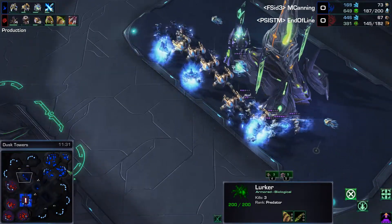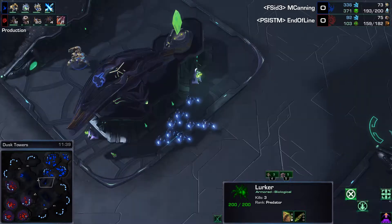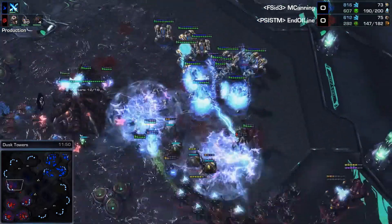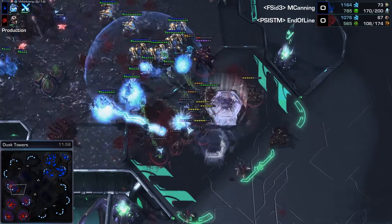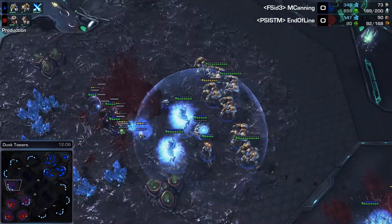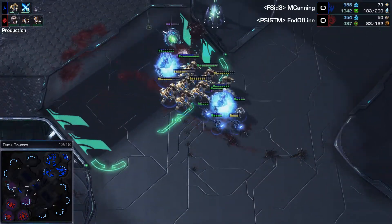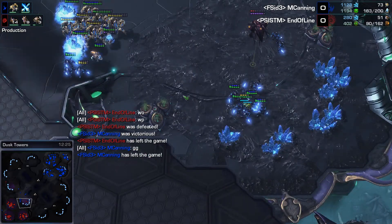M. Canning is ready to go across the map. He knows about the 5th base. He's got another warp-in of Zealots and brings the main force of his army into End of Line's 5th base. His front line dives in on top of the Lurkers. Fantastic Storms getting so much damage on the Hydras — another huge Storm by M. Canning! The Zealots hit the 4th base and the Phoenixes make another flyby. I don't know if End of Line is going to be able to hold this. He is getting a Spire, but I don't know if it's going to be enough.